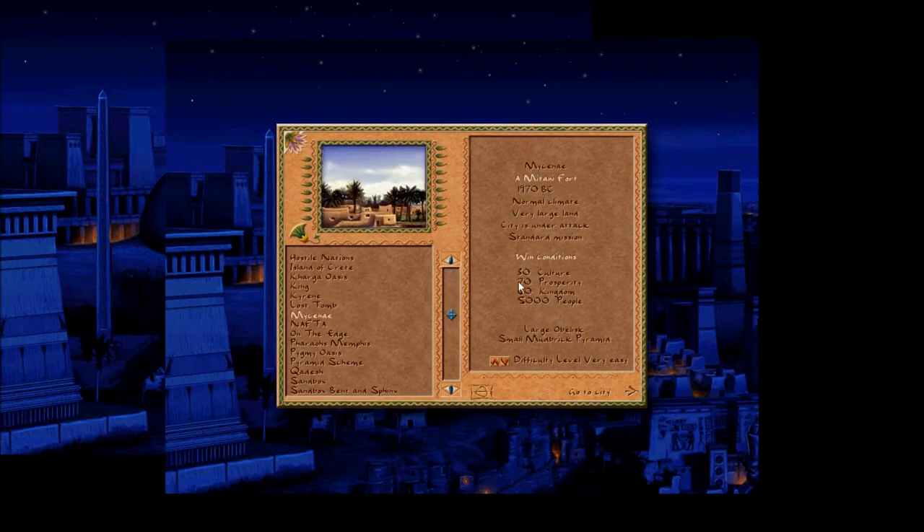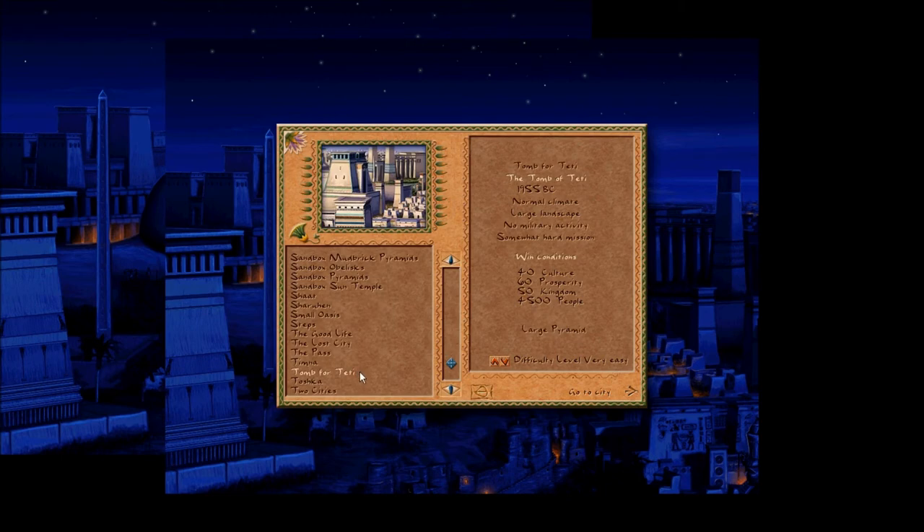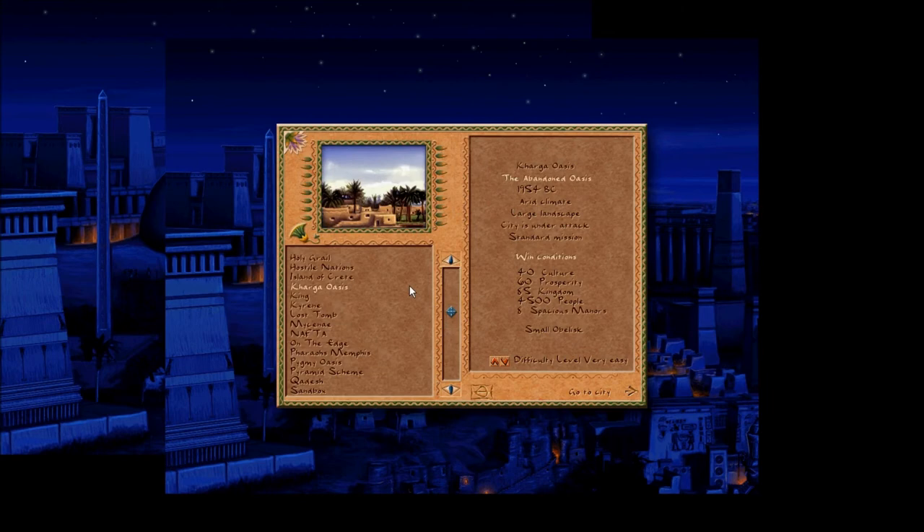It's called my tiny fort — we've got all the requirements now. The next mission we're going to go to is the Cargo Oasis, the abandoned oasis — this is one of the two military missions we can do after my scenery. The other one is the Tomb for Teddy, but I haven't completed it yet; it wants 4,500 people and a pyramid. Next mission will be the Cargo Oasis, and it wants a housing requirement. Thanks for watching this video and I hope to see you in the next part — bye bye!